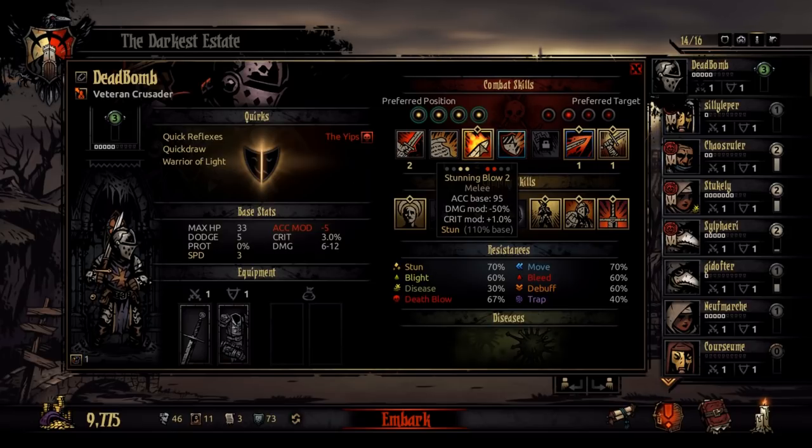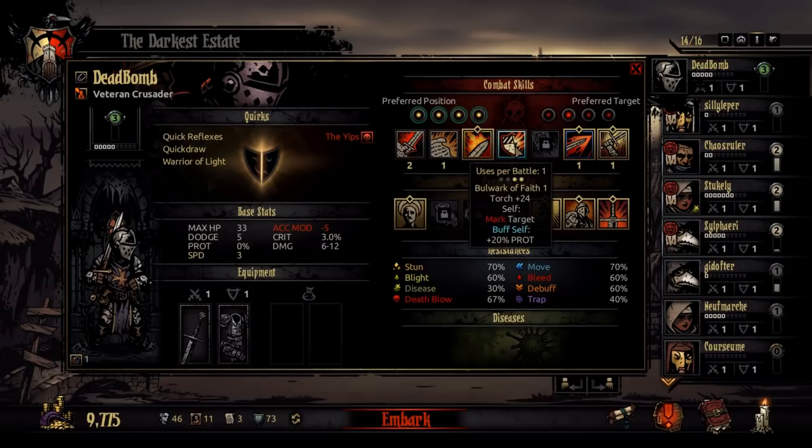The other ability also has accuracy based at 95, so it's 95% accuracy. And then there's a self ability where just by base it increases the amount of light in the dungeon — the torch — by plus 24. Then on yourself it marks yourself, which makes enemies want to attack you and could potentially get you in danger with certain enemies because some enemies do bonus things against marked targets. And then also it puts a buff on himself which is plus 20% protection.